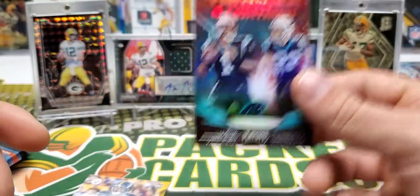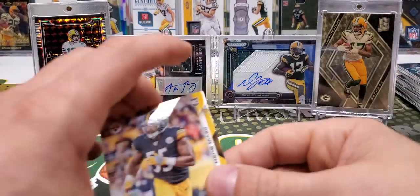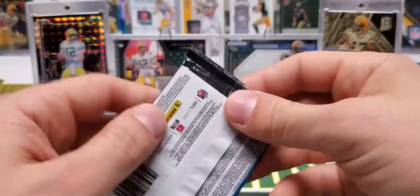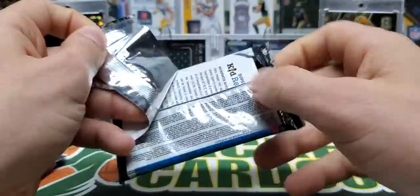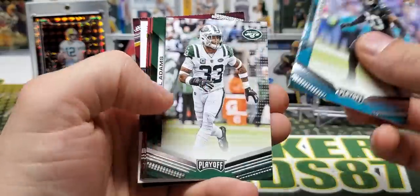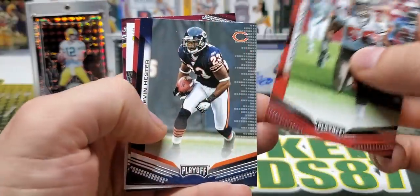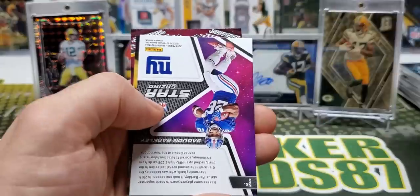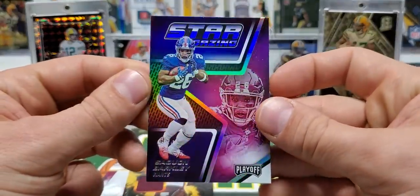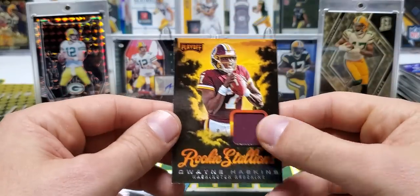I don't know if he's going to play another game with the Panthers. Devin Bush. Ramsey, Adams — a couple of great corners. Brooks, Devin Hester, George Kittle. Stargazing Saquon Barkley. Rookie Stallions, Dwayne Haskins.